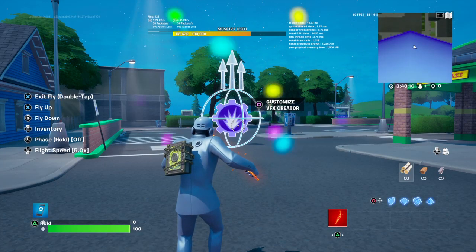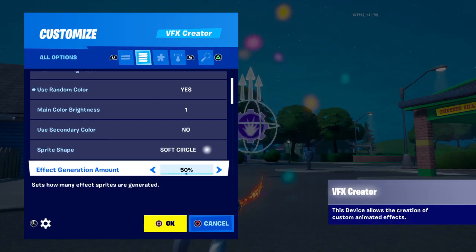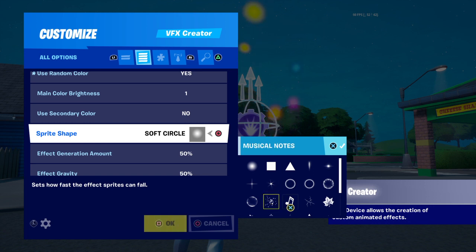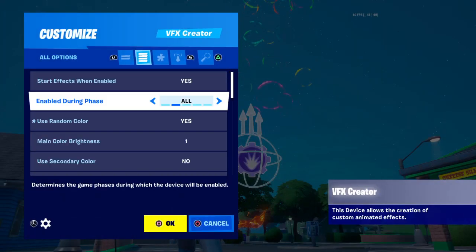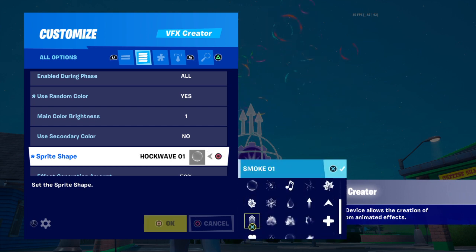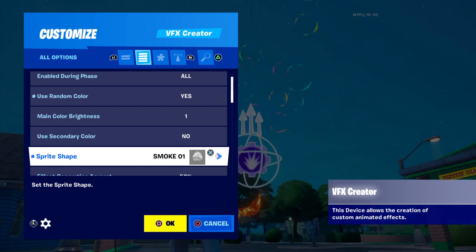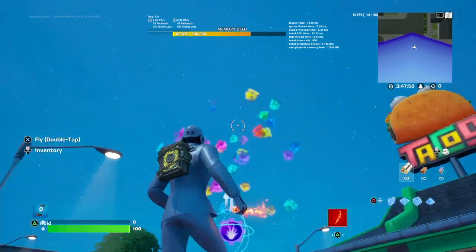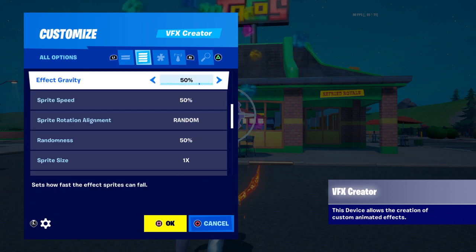Random color — yes, look at this! That looks awesome. You can even do shockwaves — you can do it like that. Oh my gosh, you can even do smoke. This is probably the best device.